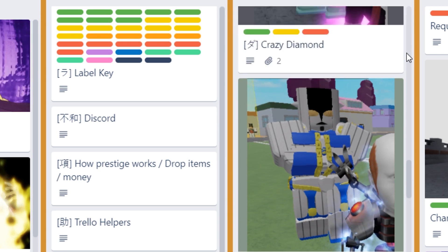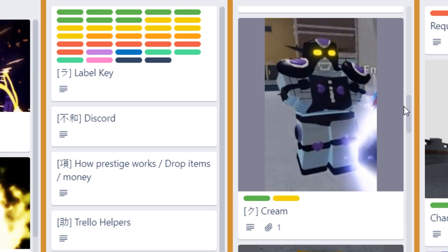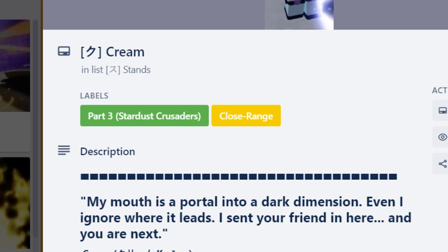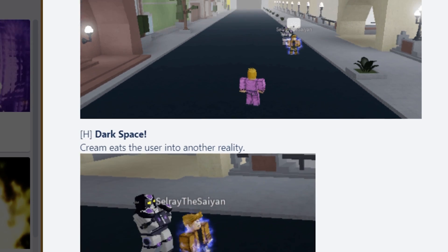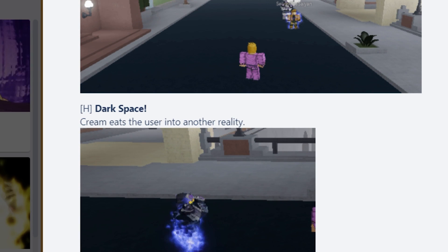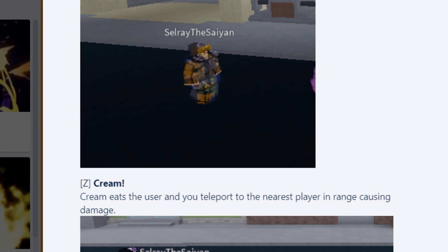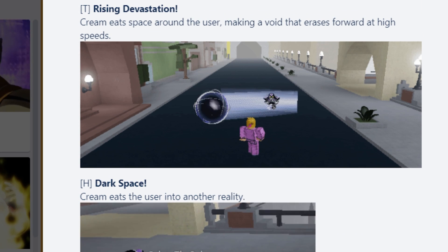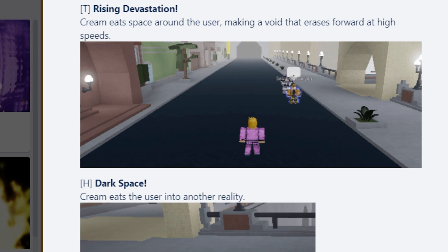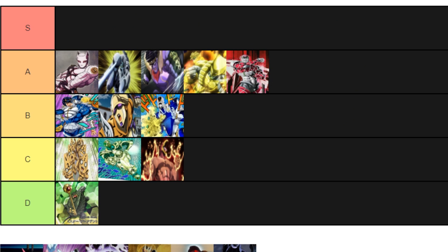Cream I feel like is a B tier stand. It's good but not godly. At least in this game you can actually see yourself when you use Cream — it's not like you're blind, which is good. But yeah, Cream is just B tier, not too much to talk about.